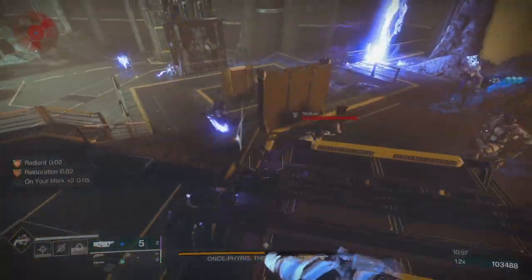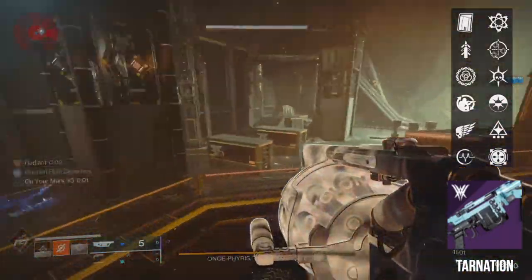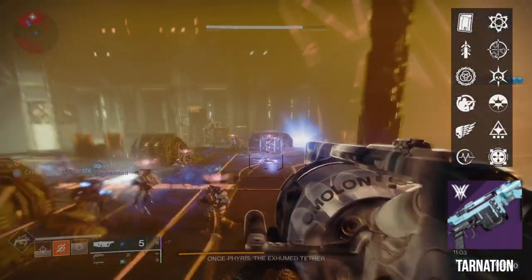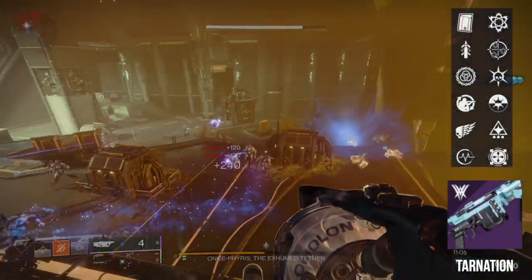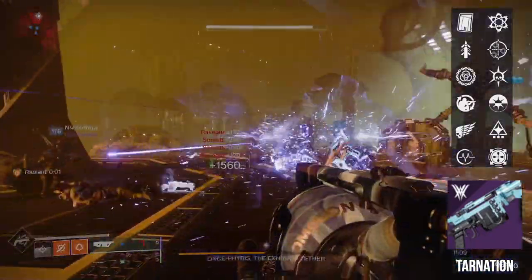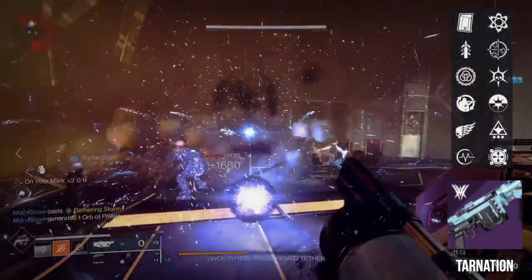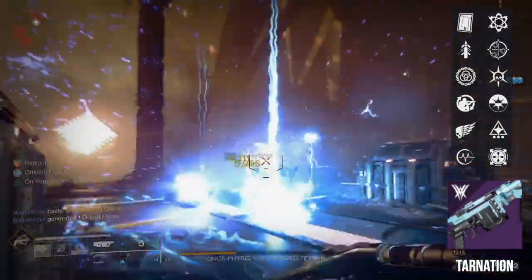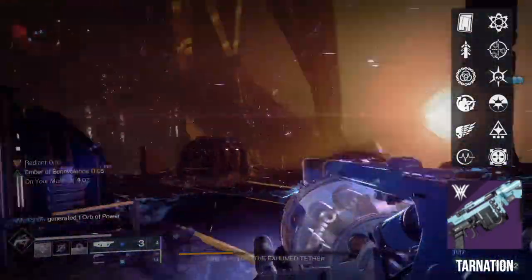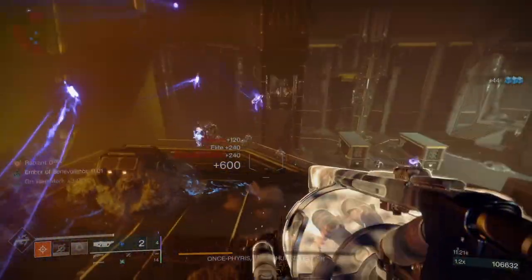First on the list for rapid fires is Tarnation, since it's both craftable and has some solid perks like Field Prep, Ensemble, and Clown Cartridge, which you could pair with One for All for some improved damage. Being craftable, it's easy to get the perks that you want, and with the right setup you could definitely dish out some solid damage. An encounter like Atheon, for example, would be a place you could take advantage of One for All, and since Tarnation is craftable, you can always extend that duration with enhanced traits. You can earn the pattern for Tarnation from the Wellspring activity in Savathûn's Throne World.